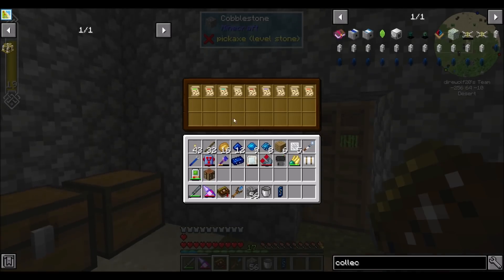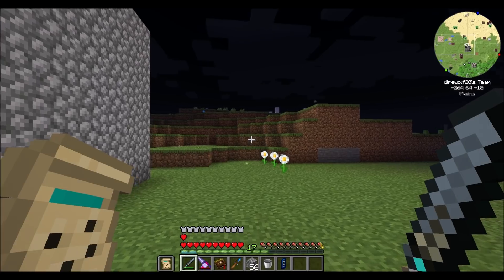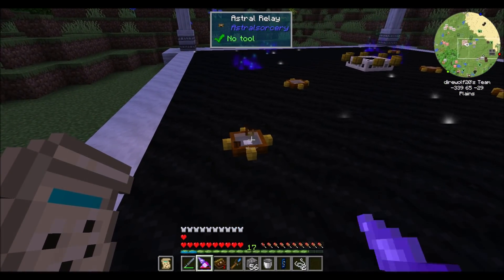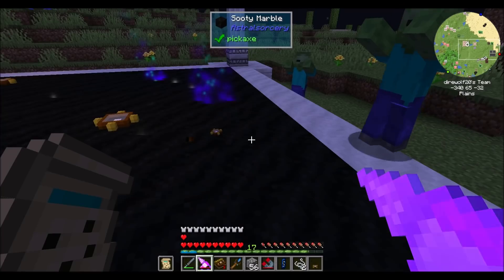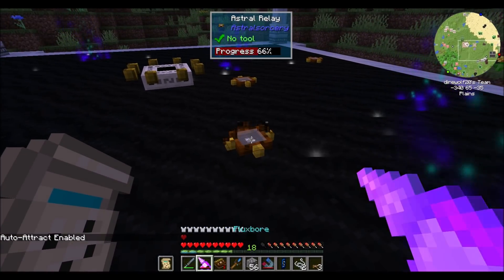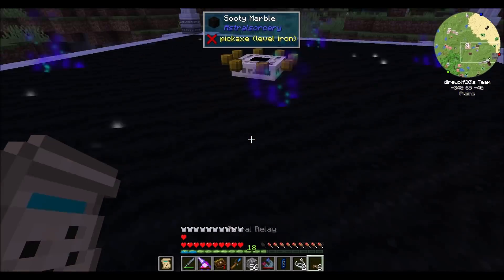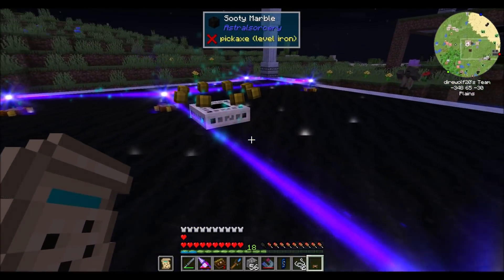So for constellations, we want our Vicio constellation in our offhand and we're going to go do the attuning. This Celestial Crystal, because his focus is Vicio, is the reason I'm choosing to do Vicio here. Look at that — that is amazing! I really like how the color of the particles matches the color of the constellation. I think that's a neat touch.